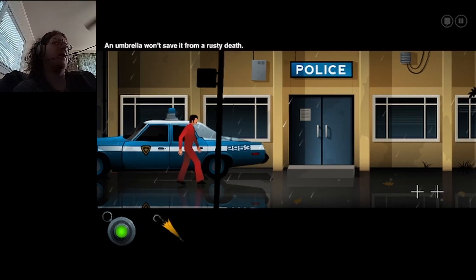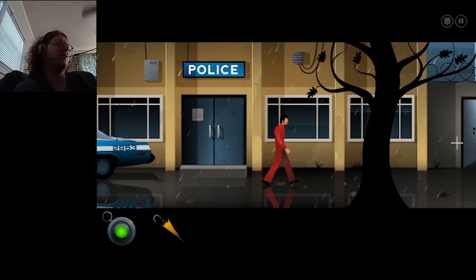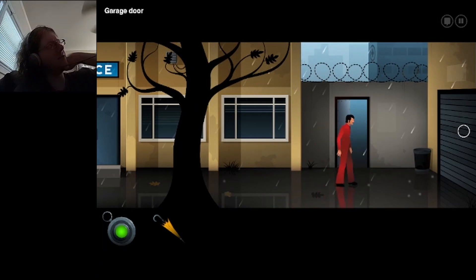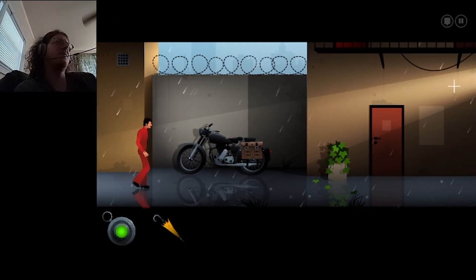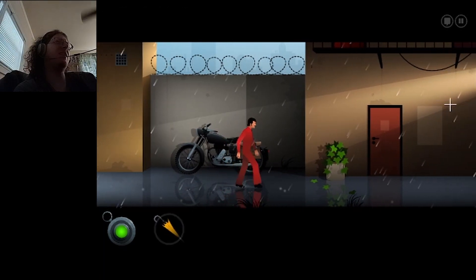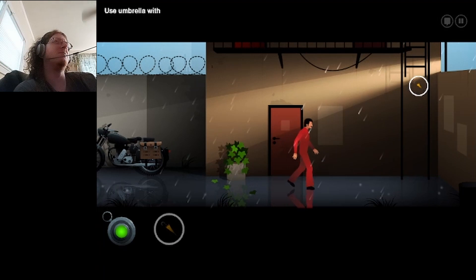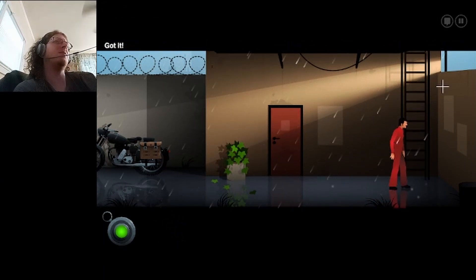Use the umbrella with the police car. Wait, hold on. I think I might need to do — umbrella won't save it from a rusty death. Okay, hold on. Do I need to use the umbrella with the fire escape ladder? Use the end of the handle as a hook. Stop panning, camera. There we go.